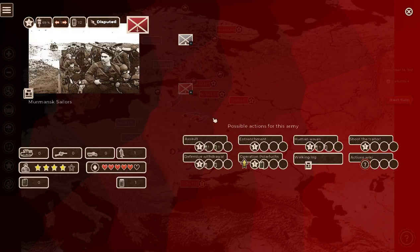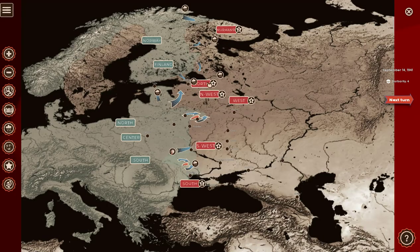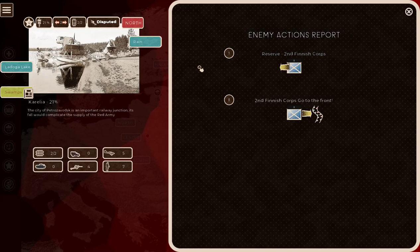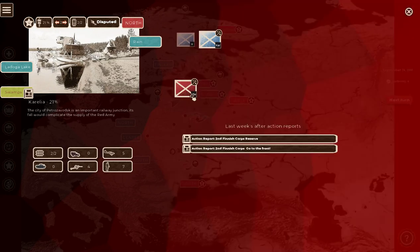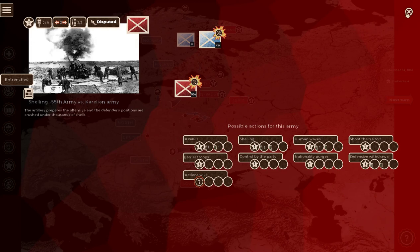I could assault or entrench. I need to look up 'shoot the traitor' — not really clear about that. Let's entrench here. Once I entrench, it opens up assault, human wave, shoot the traitor, defensive withdrawal. There are Finnish forces here; I don't want to do a human wave assault. So I think we'll shell them.